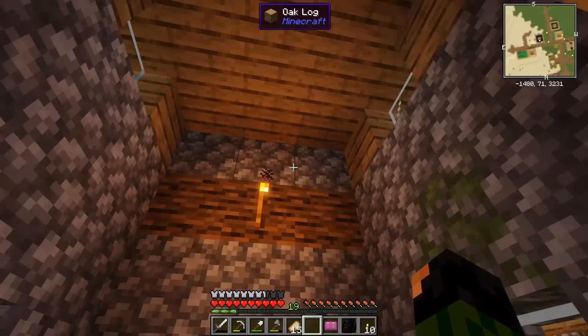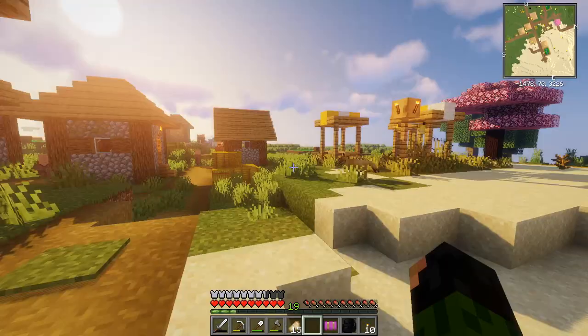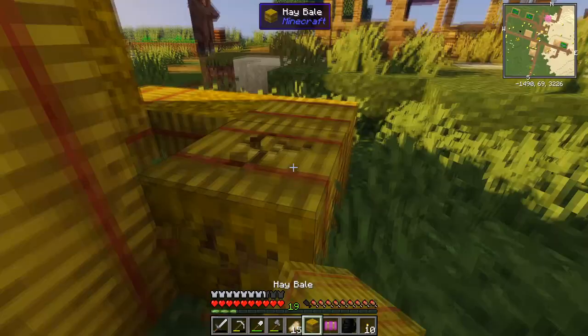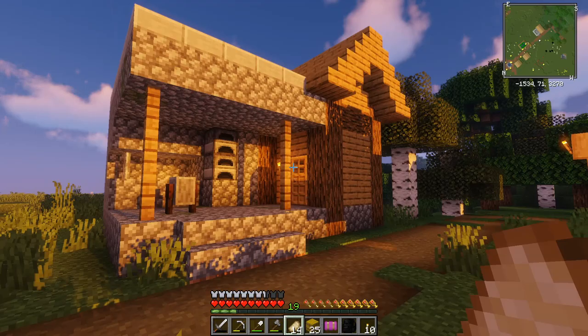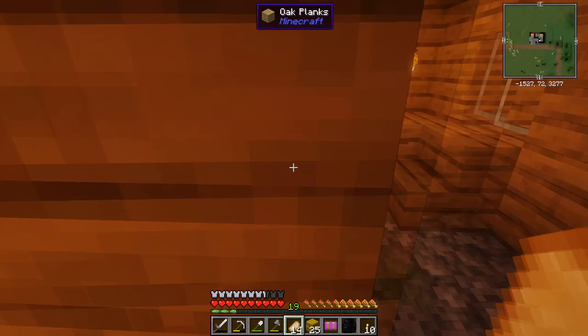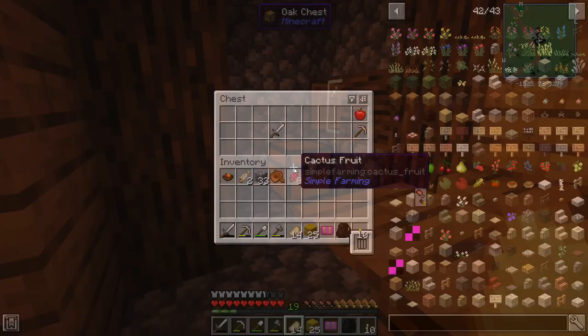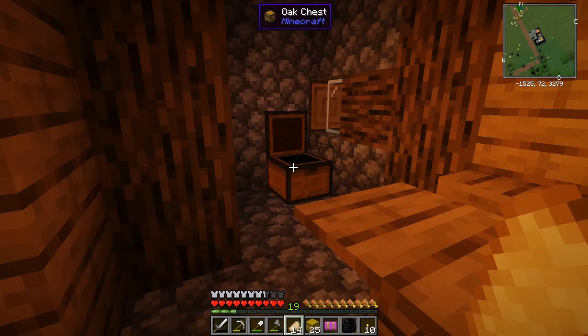Nothing in here. This is a nice looking house. I maybe will take the hay bales, just because if I ever need a lot of wheat for some reason, getting my hands on all of that is going to be quite painful. There is a blacksmith here — I didn't think these buildings existed anymore. I could be wrong; I haven't really looked into 1.14 that much. But is there a chest? There is! With not that helpful stuff — I will actually take all of it though, apart from the apple. My sword is about to die, so quite helpful.